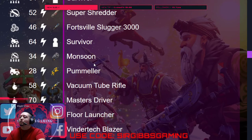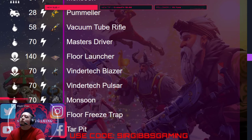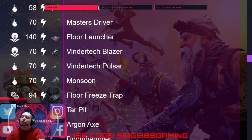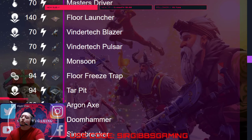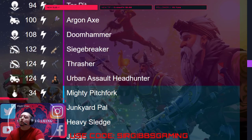Epic Survivor, Monsoon, Pummeler, Vacuum Tube Rifle, Master Driver, Fall Launcher, Vendor Deck Blazer, Vendor Deck Pulsar, Monsoon, Freeze Trap, Tower Pit, Argonax, Doomhammer, Siegebreaker, Thrasher, and Urban Assault.